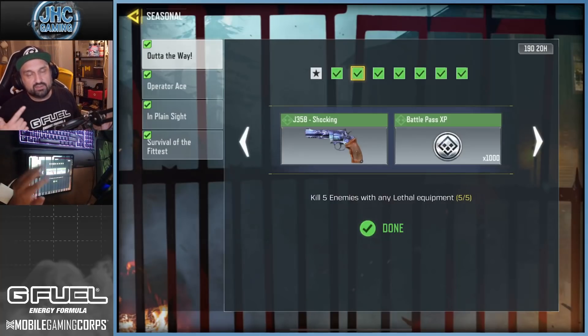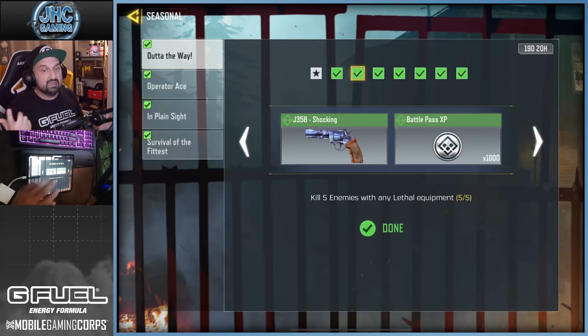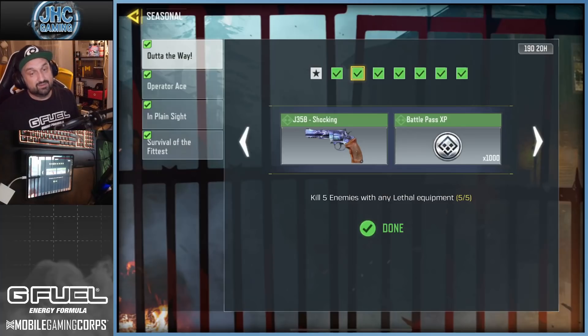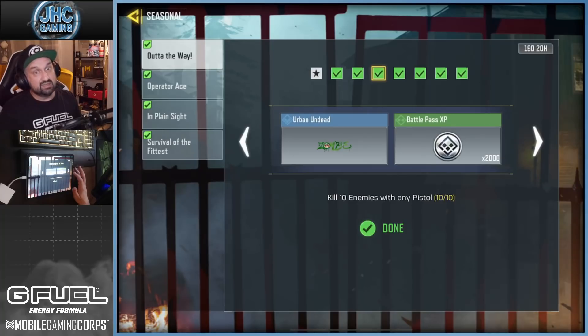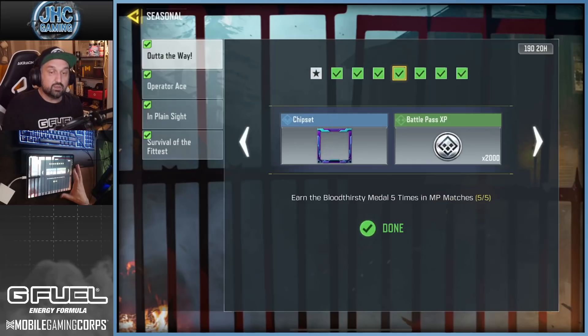I went the hard way and it took me a couple of games, but you can do it much faster. I used frag grenades but you can throw molotovs, termites, or whatever you want. Next is kill enemies with any pistol — again go 10v10, bots are everywhere, just equip a pistol in your loadout. Some guys say the Shorty is the best pistol; I just went with the MW11. Get 10 kills — that should take about one game.